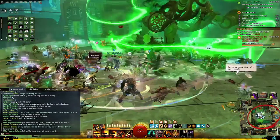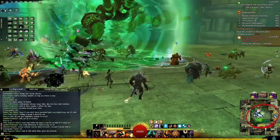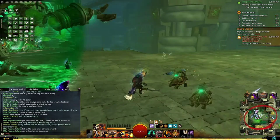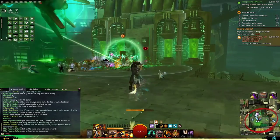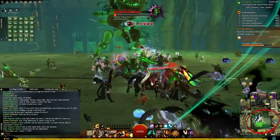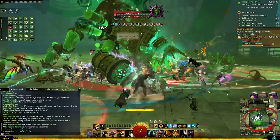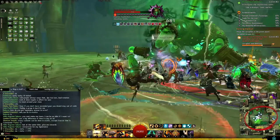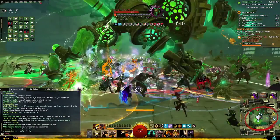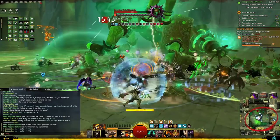Pay attention to what the commander is calling out. There's a jade capacitor over here which we're meant to destroy because it was shielding the jade beemoth — I have a feeling it was invincible while the capacitor was shielding it. General tip: if you have abilities that do extra damage at 50% health or lower, such as bleeding stacks, use them as many times as you can on a boss like this — it'll make a huge difference on something with this much health.